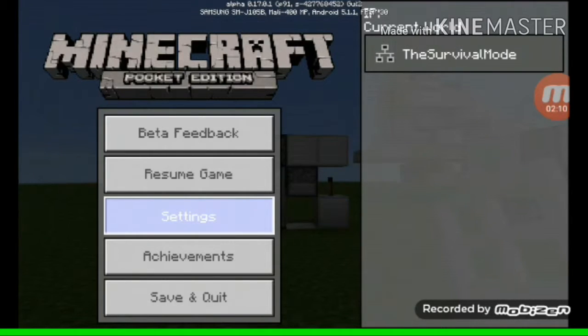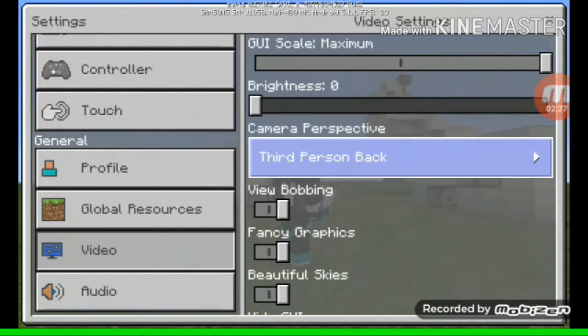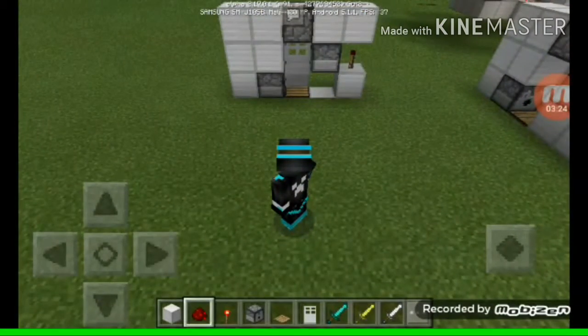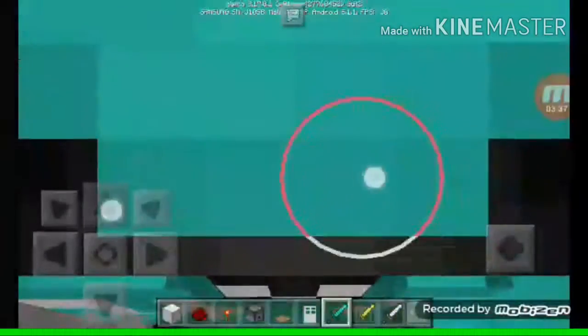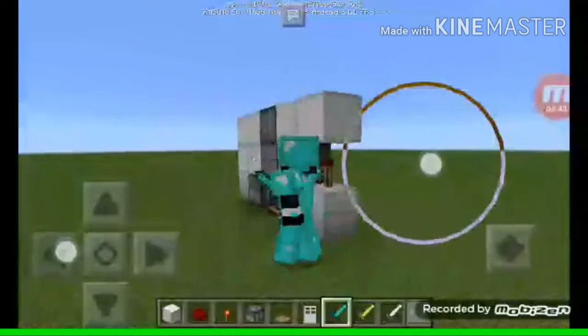I know this automatic armor is in 0.15.0, but I actually started on YouTube in 0.7. So, in third-person back view — if I step on this pressure plate, it will automatically put the armor on me, just like this. It's done — it's so easy!